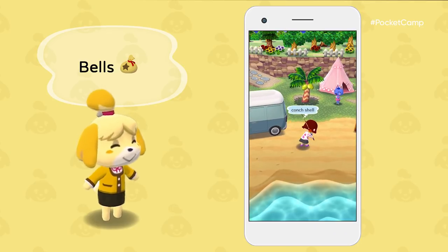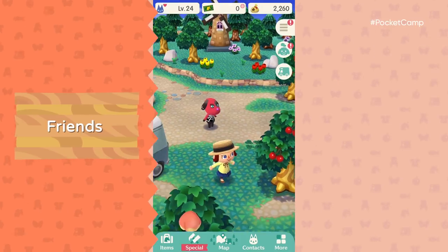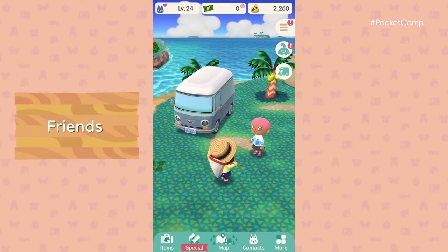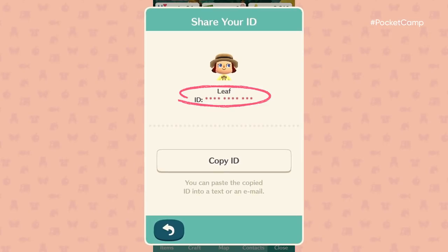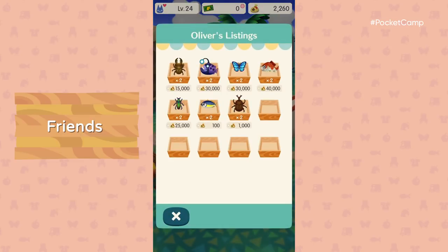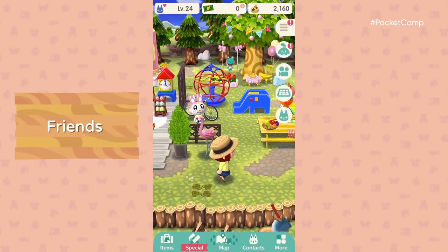Selling bugs, beached items, and minerals from Shovel Strike Quarry can score you the in-game currency, Bells. Shaking trees never hurts too. Some animals are both furless and featherless — it's best not to stare. These managers have their own campsites, but they may randomly stop by yours for a visit. You can also send your player ID to a real-life friend who has the game. Then you can exchange bells for their fish, fruit, or bugs, and visit their campsite.